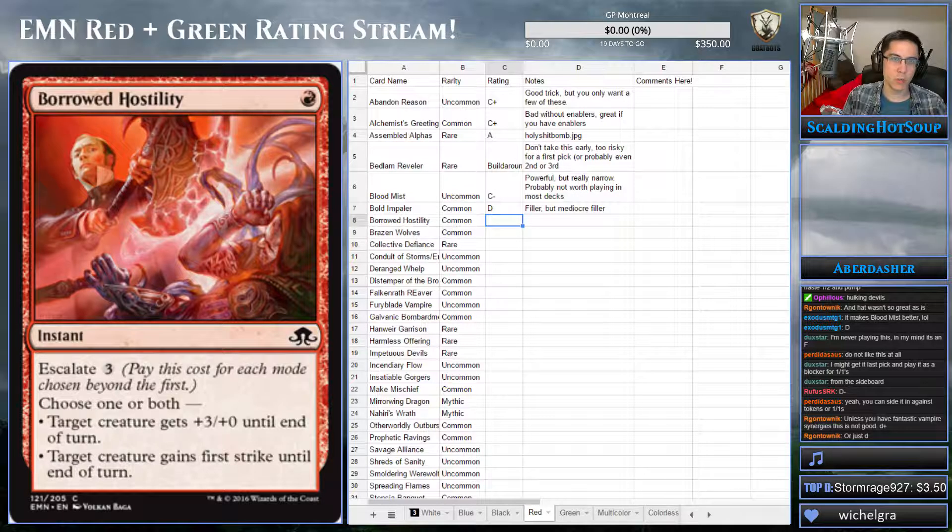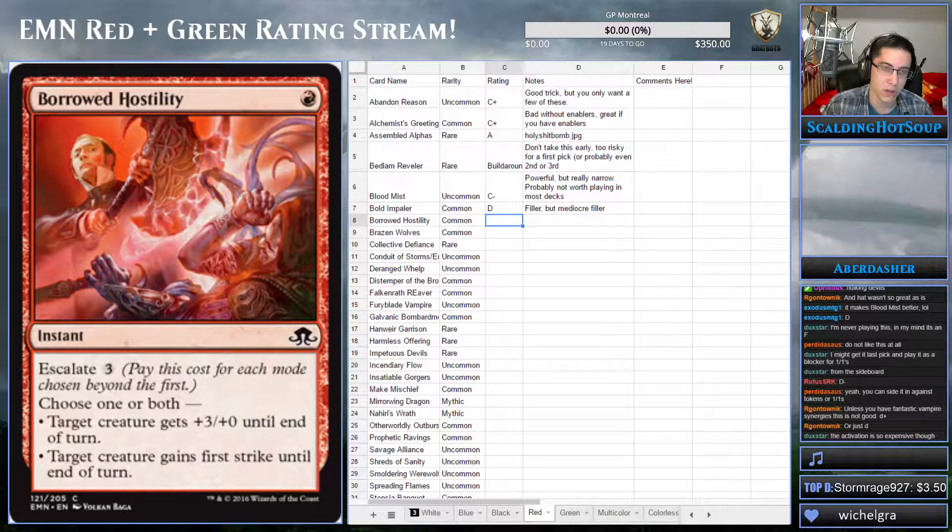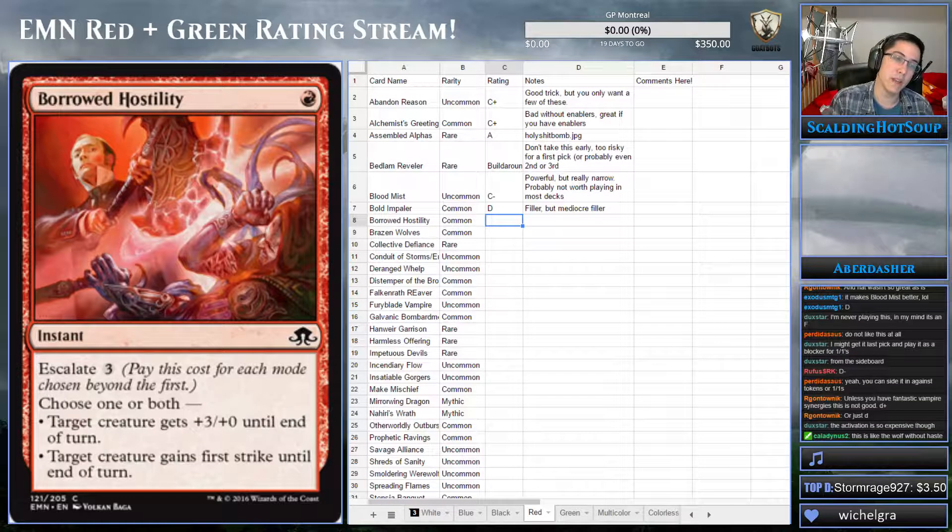Borrowed Hostility: one red for an instant with Escalate for three mana. For those who haven't seen Escalate — you pay an extra cost, usually mana, and you can do both effects. If you don't pay Escalate, you just get one of them. It's similar to Entwine. I love this card, frankly. I think it's going to be really good. Red for plus-3 plus-0 is basically like Titan's Ring — if you think about how much damage that gets through, this is very relevant. Especially since you can also just give first strike, which will often let your creature survive combat.